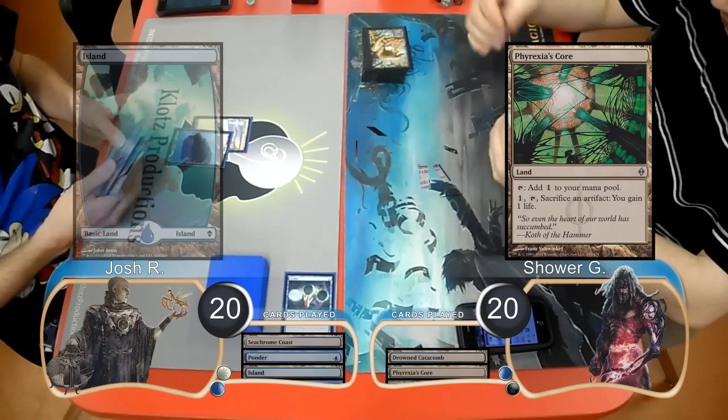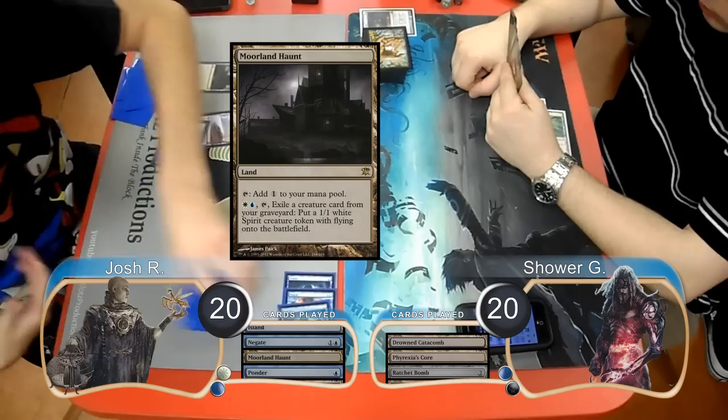Shower laid down a Phyrexia's Core and played a Ratchet Bomb, however Josh countered the Ratchet Bomb with a Negate. He then laid down a Morlan Haunt on his turn and played another Ponder, but chose to shuffle the cards away this time. Then Shower laid down a Swamp and played a Pristine Talisman.